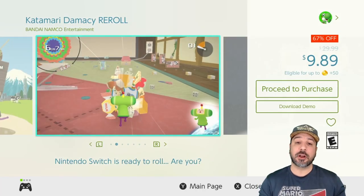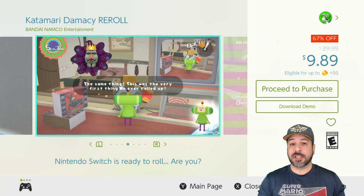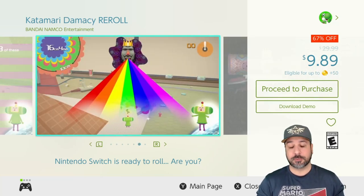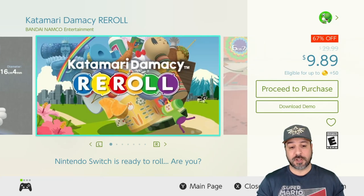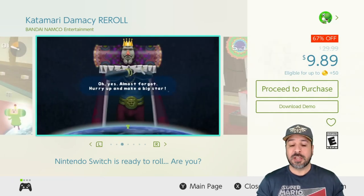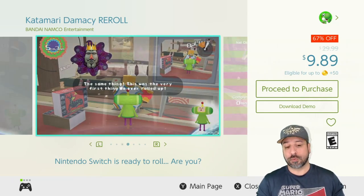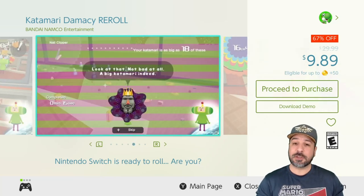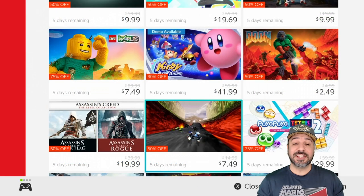The next game is one I recommend almost every time it's on sale: Katamari Damacy Reroll. This is really for puzzle fanatics — if you like laid-back out-there games, it's awesome. The storyline is really out there but the basic gameplay is super fun. You have to roll giant balls by picking up objects in the stage to reach a certain size, and the faster you do it the better your score. The concept sounds simple, but trust me it's really worth it, especially at 67% off for only $9.89.